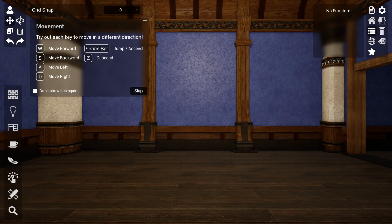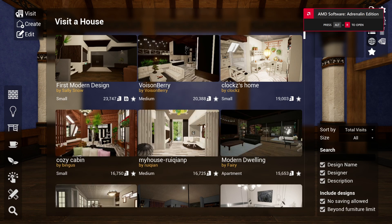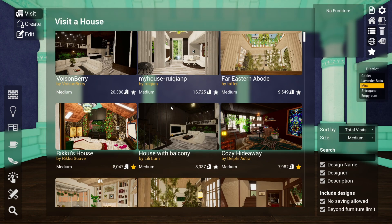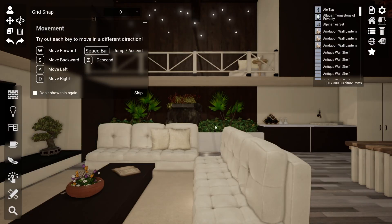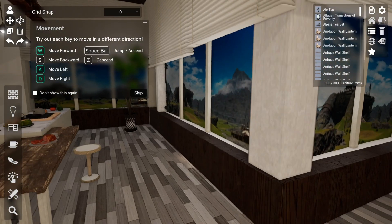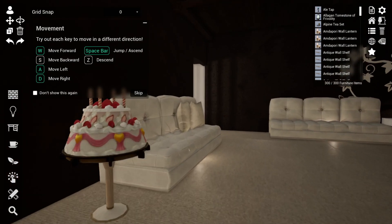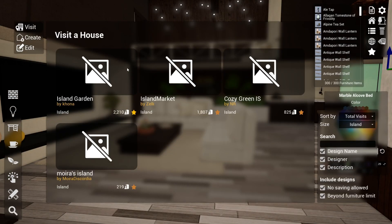I booted up the MakePlace app. On the right, you click 'Online Houses', and there's a whole list you can choose from — you can search by size. For example, I want a medium house build. Whichever one catches your eye, you click on it and then 'Visit', and it loads you into that exact house so you can take a look at the exact details, how it's built, what the interior is like — much more than just a picture can show. You can do the same for apartments, different sizes, and islands as well.